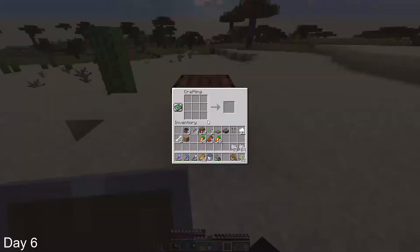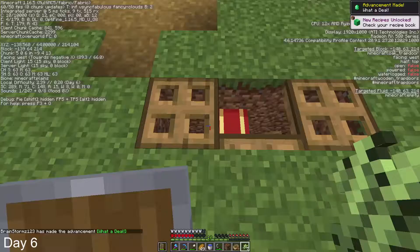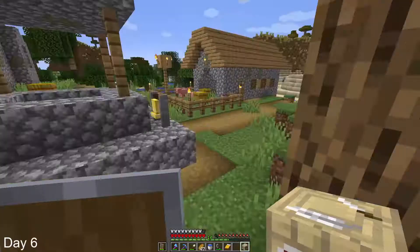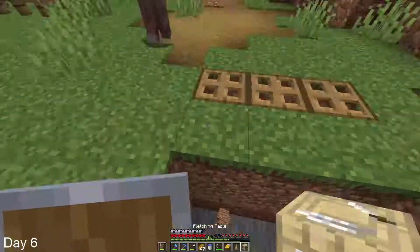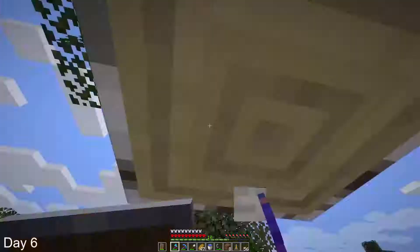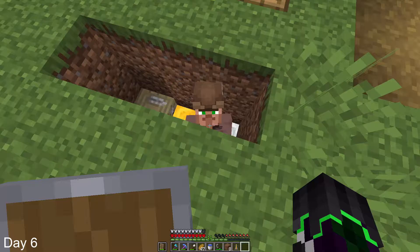Now that I had the sugarcane, I decided to get back to the village in time. Once I got there, it was time to see if the villager still had the trade — which it did. So I locked in the trade by trading some paper. Then I tried getting another villager inside of the hole so that I could get more emeralds. I found a villager and tried giving it the job of a fletcher, so that I could trade sticks for emeralds. Once I got it in the hole, I got it the stick trade. Then I cut down a bunch of trees, got 5 emeralds, and also bought a bow and a bunch of arrows.